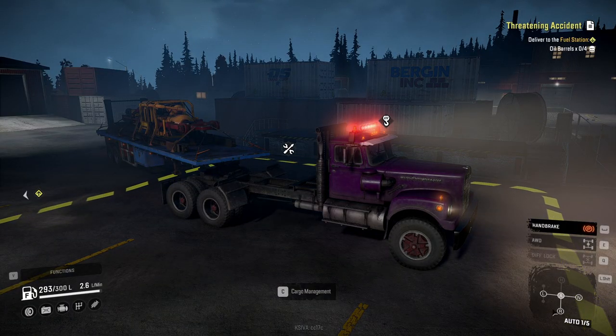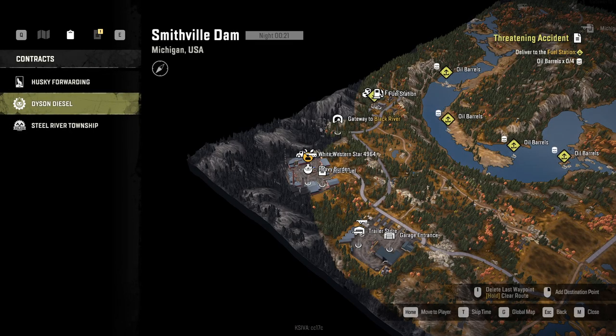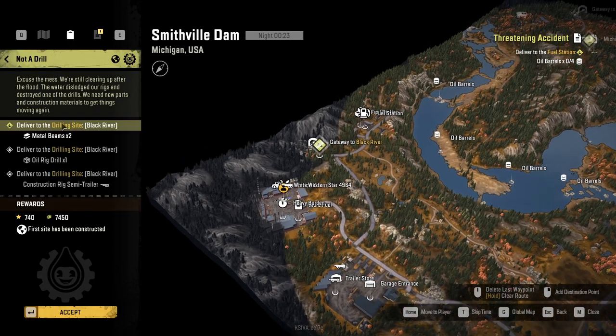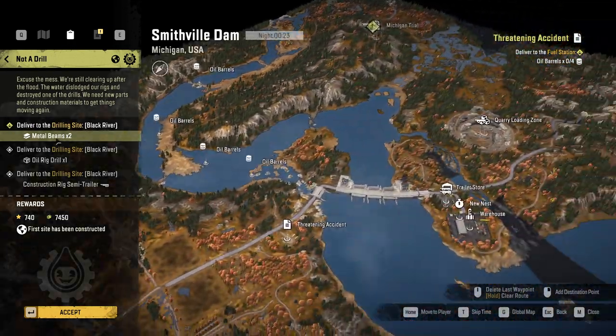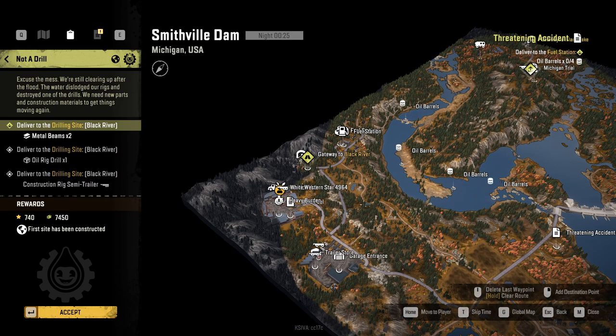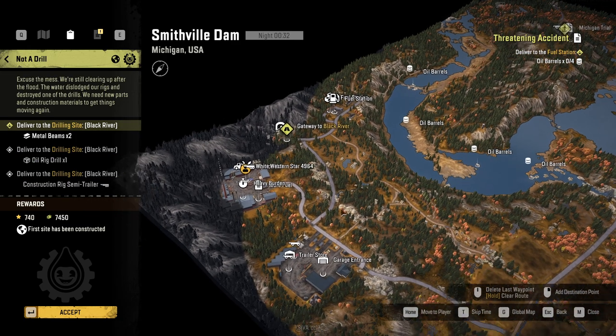I didn't put its off-road suspension - I'm gonna stick with the balanced suspension because we're gonna be doing a lot of roads. I know we need to do the metal beams first to the drilling side, however given that we're leaving from this area, might as well just grab the oil rig from here because there's no way there's no oil rigs or rig drills to be found in Black River, so we have to actually import it from here.